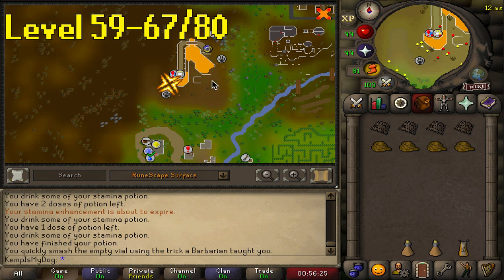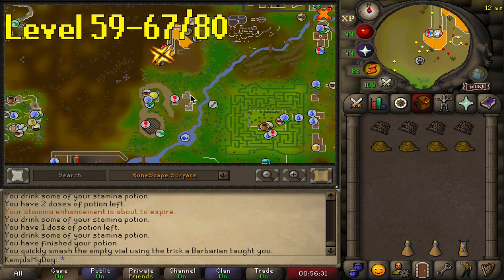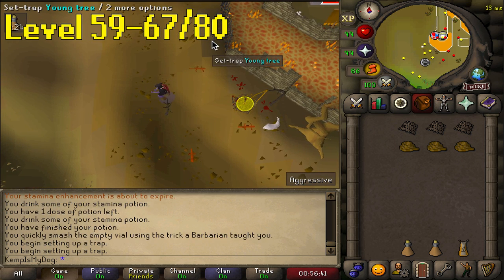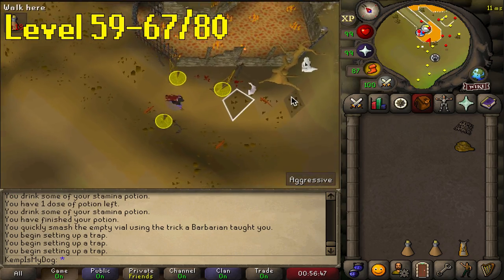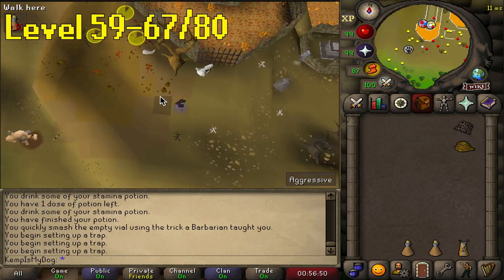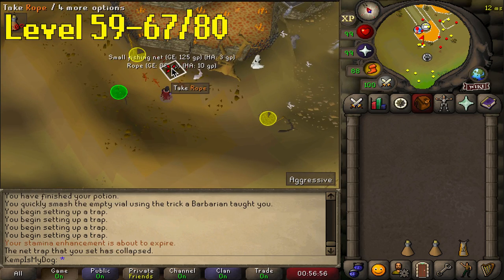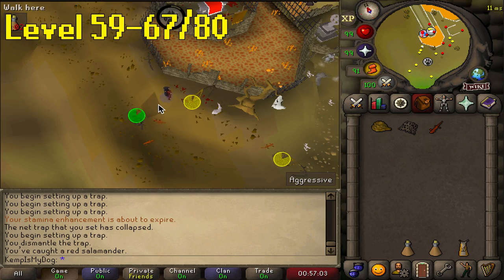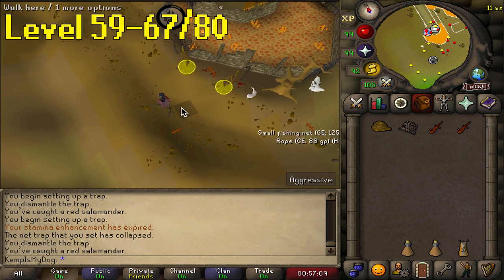From level 59 to 67 - or to 80 if you'd like to avoid the wilderness - teleport to Castle Wars with your ropes and nets and run all the way north until you reach the Ourania Altar. You'll see the red salamanders there. Just like all the other salamanders, plant your traps and wait for the red salamanders to get caught. Do this to level 67. Alternatively, if you're a hardcore ironman or just don't like the wilderness, you can do this all the way to level 80 - that's perfectly fine. But the XP at black salamanders is a lot higher, so if you're not afraid of the wilderness, do this to 67.